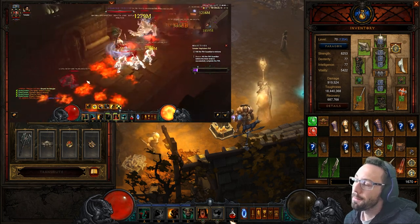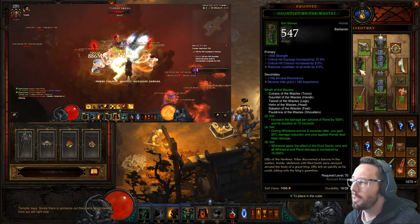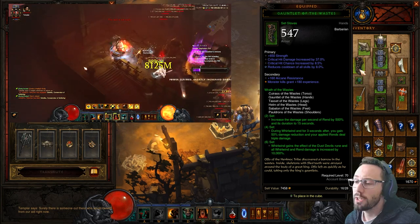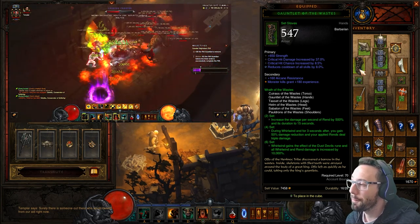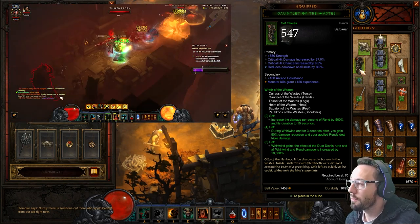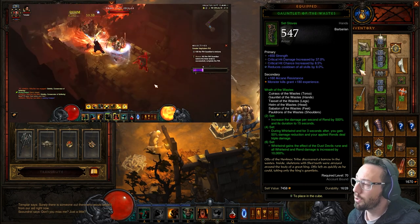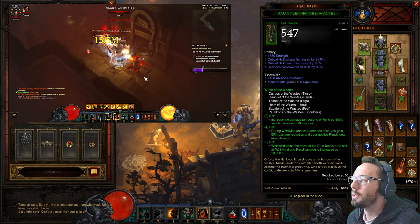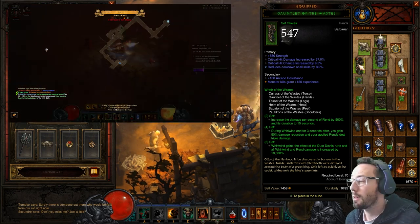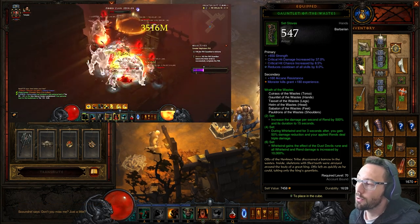Now, Wrath of the Wastes — not much has changed and we're not really going to make use of any of the reworks. The only item we could potentially change is the Mantle of Channeling, which has been reworked for the Barbarian. The two-piece bonus gives us more Rend damage — 500 extra Rend per second — and we increase its duration up to 15 seconds. We're going to crunch that down to one second with the Ambos Pride, which is another pretty big damage buff. The fourth piece gives us damage reduction: three seconds after we Whirlwind we get 50% DR.